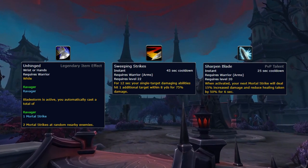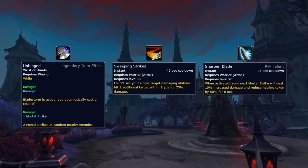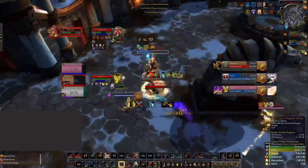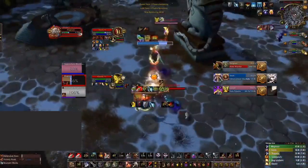Lastly, with Unhinged, this can be stacked with Sweeping Strikes and Sharpened Blade, making their Bladestorm deal immense pressure both single target and against 2 players. Dealing with this will be the same as dealing with Bladestorm in general — being spread out if possible so that you can avoid taking massive pressure while a warrior is using this cooldown.